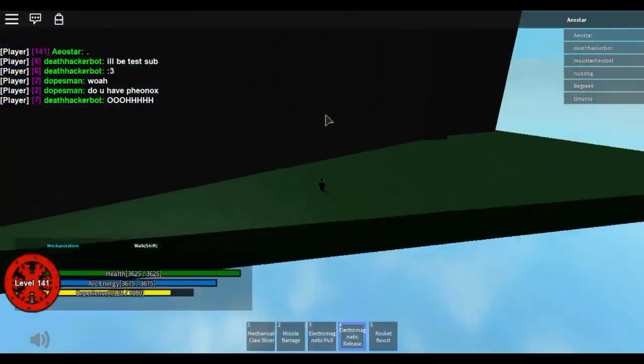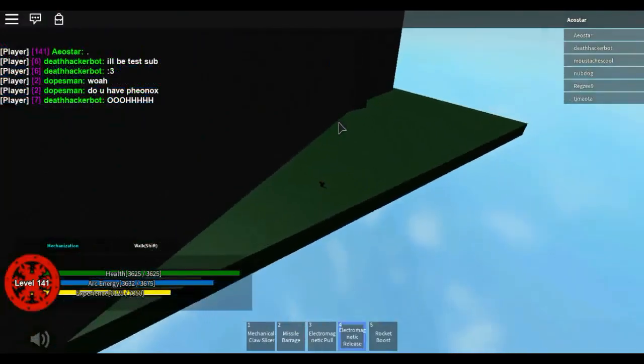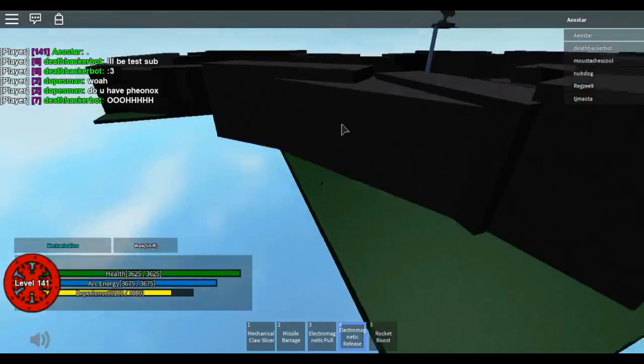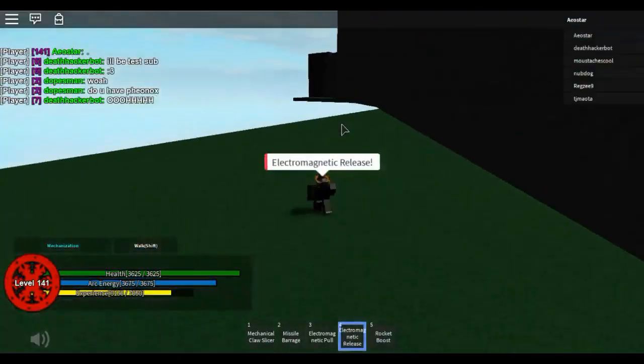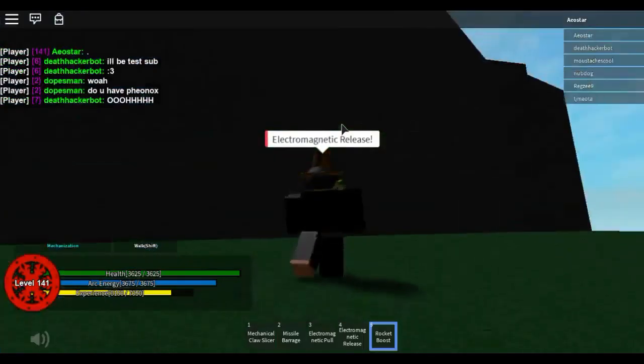Let me just stop flying. I'm going to charge it fully — and I'm still sick. This is what it does. So basically if I do it on the ground, it pops up onto them, which could hit them.